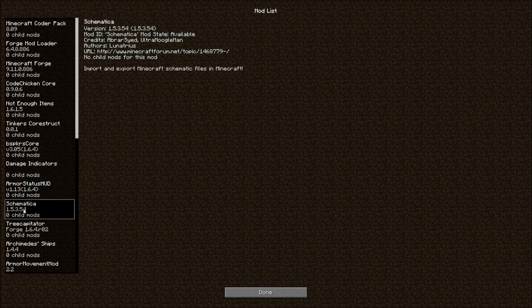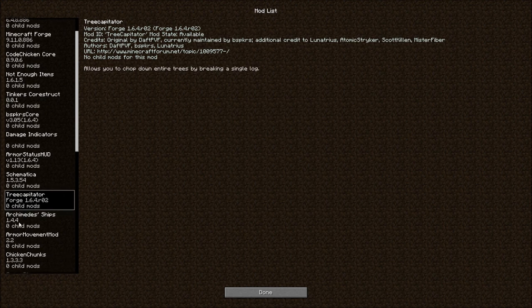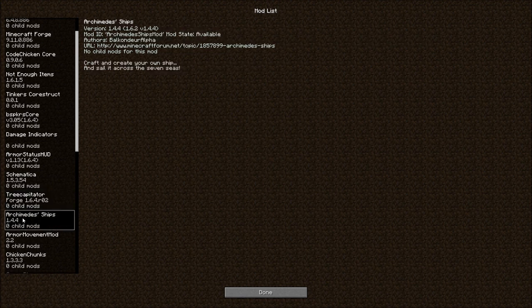Schematics, because I've built some areas already — some buildings I actually want to import into this world. Tree Capacitator, which basically lets you break down the entire tree — because there are huge trees in this world. Archimedes' Ships. Best way to describe this is: build a ship in the water, put the block on it from the Archimedes' Ships mod.